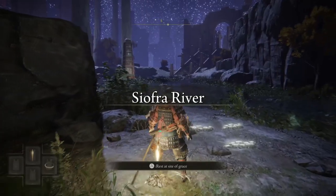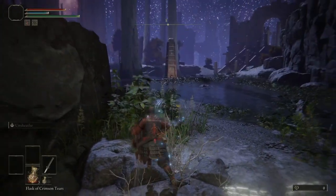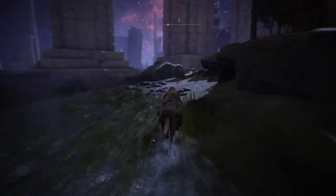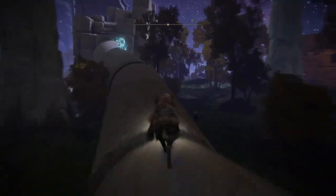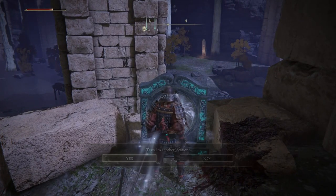The next thing we need to do from here is travel up top using a teleporter that is in the area. Jump through the teleporter to go to the top side of this map.